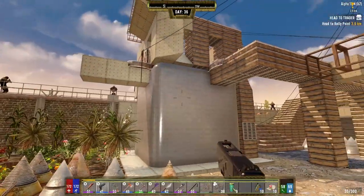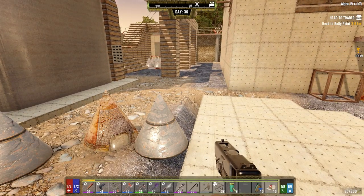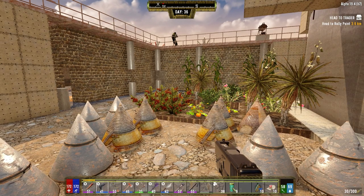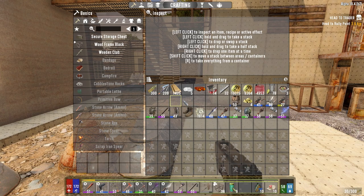We did have a bit of success in the horde base — a bit of failure. I want to replace all of this with concrete before the next horde. So, as much as I hate using the auger, we're probably going to get an auger going down here. Do we have food and stuff on us? We do. I think that'll do.